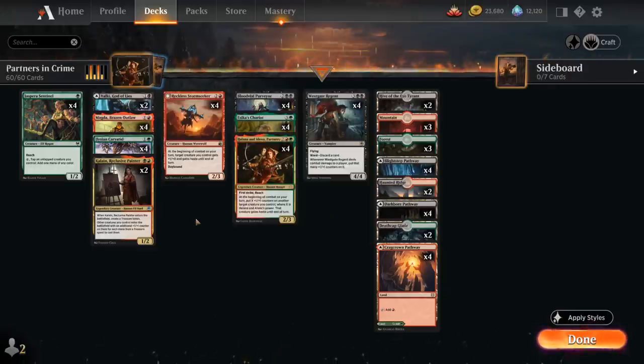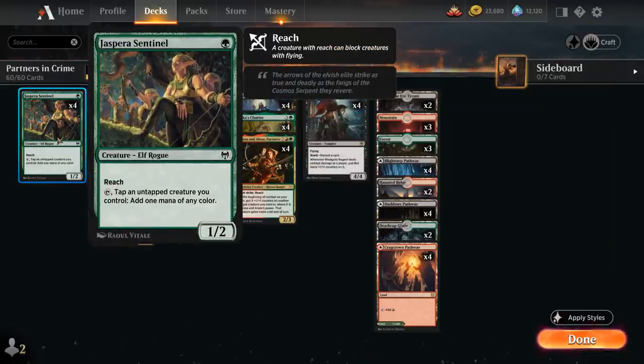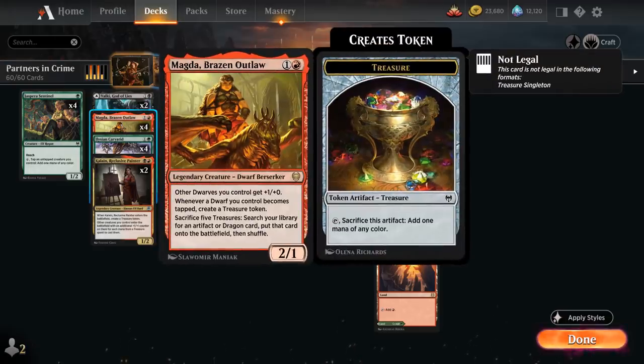Looking at the rest of the deck, we also have the full playset of Seka's Chariot — another great card to give haste to right away — as we can crew the Chariot, attack, and copy one of our cat tokens. At 1 mana, we've got the full playset of Sentinel to combo with our turn-2 Magda, which also plays well with Seka's Chariot. We can crew Chariot with Magda, leaving behind a treasure token, and those treasures will help us ramp into our bigger creatures.